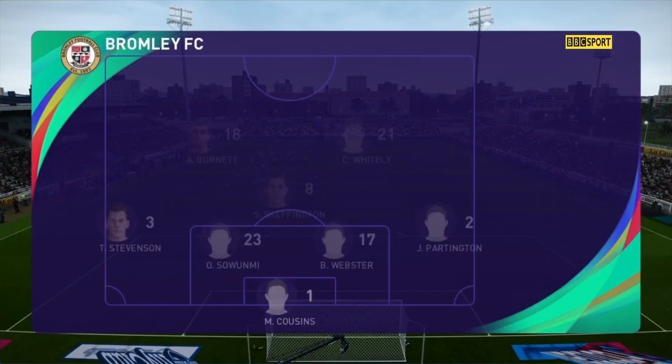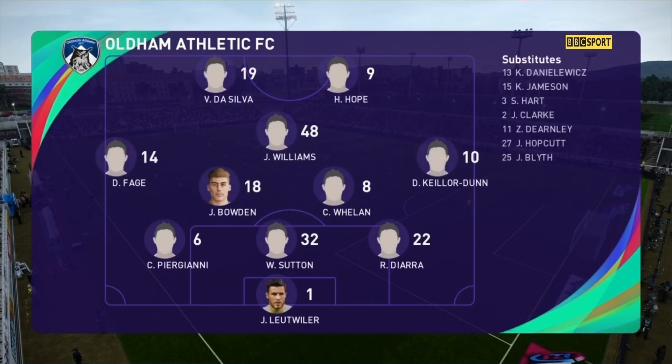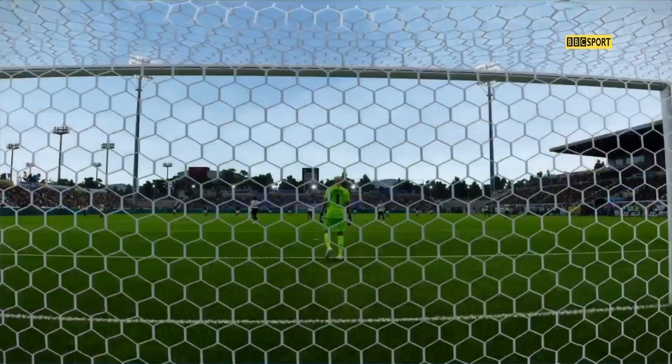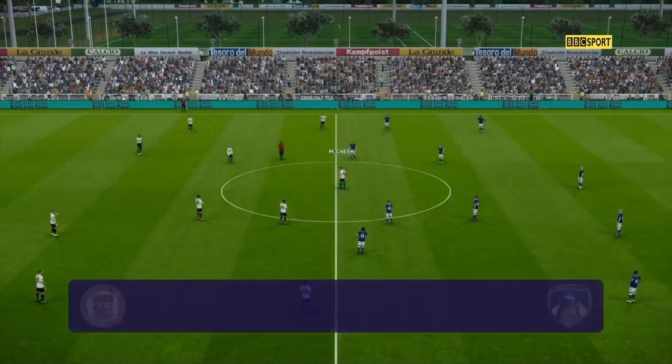There we are for the first tie in this FA Cup first round. Michael Cheek up top, Dennis and Torme on the flanks, Burnit and Whiteley just supporting. For Oldham Athletic, De Silva up top with Hope, Williams behind. They've got a back three: Peregrini, Sutton, and Nandiara. Bromley, from the National League, get the game underway.